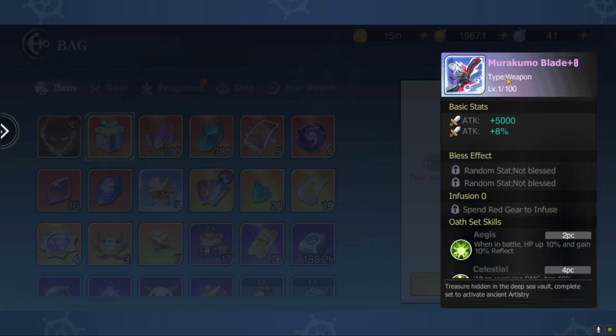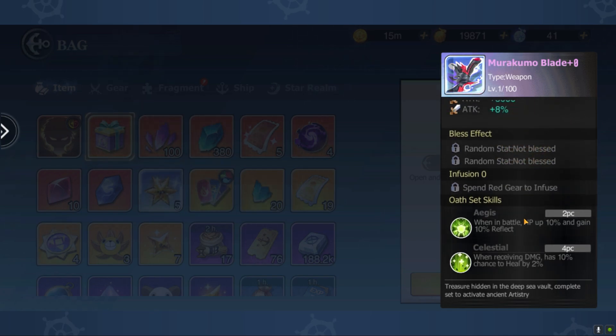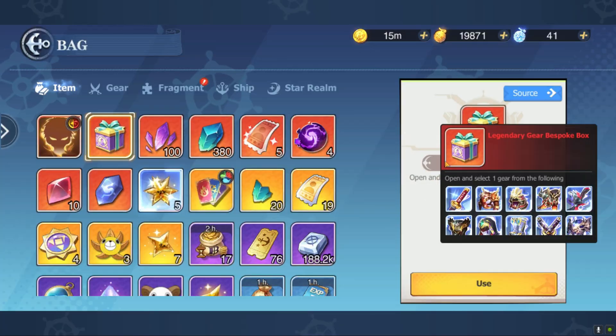Moving on to the Murakumo set — this is more aimed at tanks. When in battle, 10% of your HP gained is reflected, and when receiving damage there's a 10% chance to heal for 2%. Really what you want on a tank.